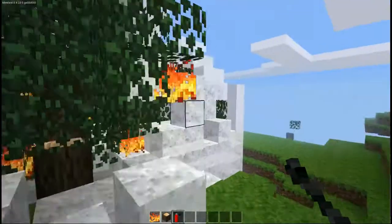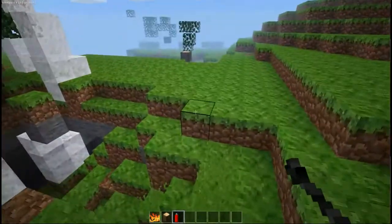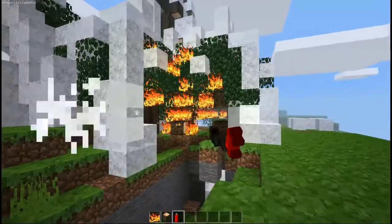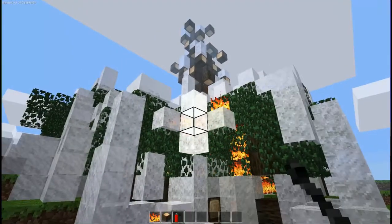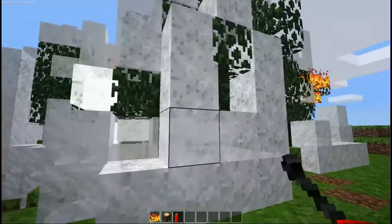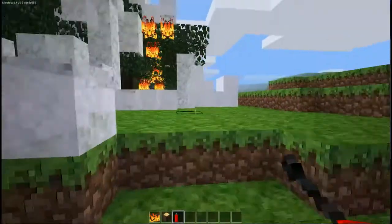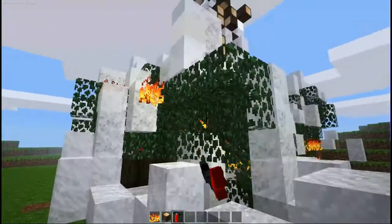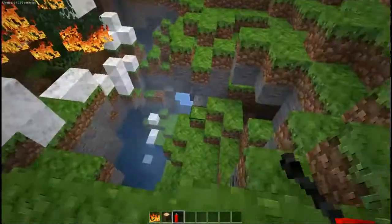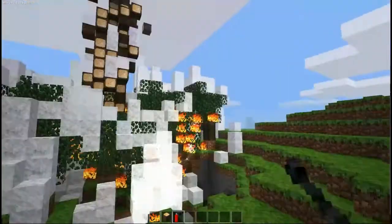The only problem I've really had with this mod is that when you're using it — left clicking — sometimes if you're aiming at a block you'll be digging the block. It's not a huge problem, but it does get a little bit annoying. But overall, this is a pretty good mod for putting out fires, other than actually disabling the fire mod and cleaning it up.